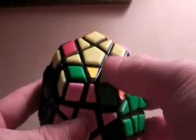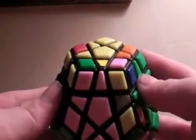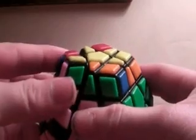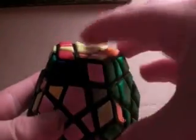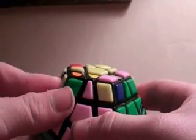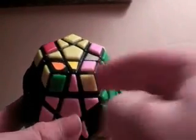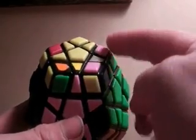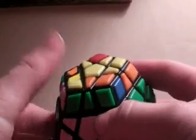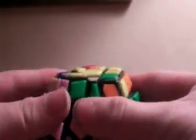You want to do r prime — but instead up front you want to do this side and this side. So: r prime, u, l, u prime, r, u, l prime, u prime. That is the normal algorithm for the three by three; you just need to know how to use it on the Megaminx. Since these three still aren't correct, do it again: r prime, u, l, u prime, r, u, l prime, u prime.